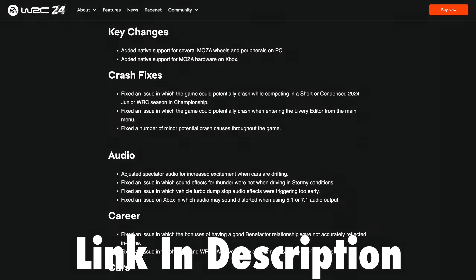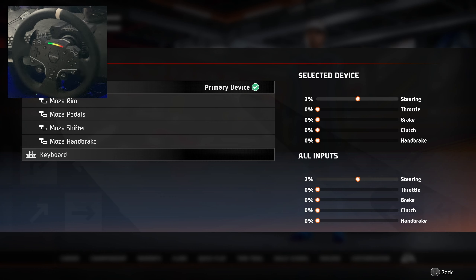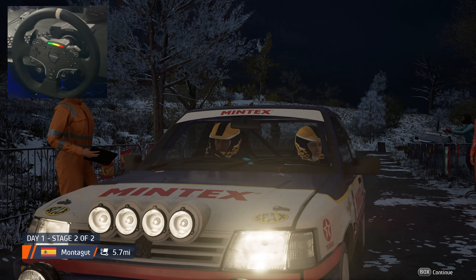They just released a huge patch for this game with a lot of fixes and changes. If you go to options and you're using the Moza wheel, they've updated it to recognize everything separately and it even maps all the buttons for you automatically — you can still change them. At first I couldn't get the game to work, but now we're here. Let's get straight into career mode.